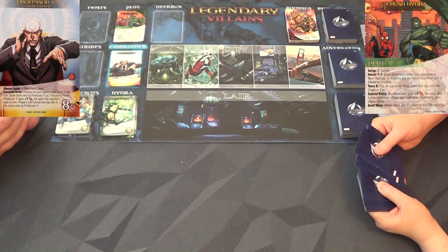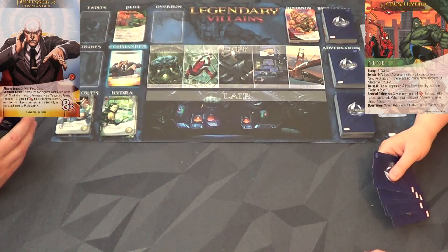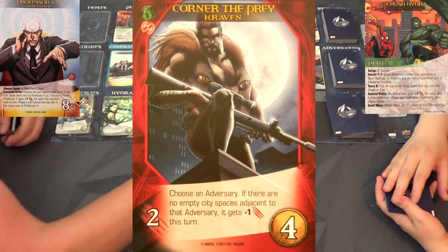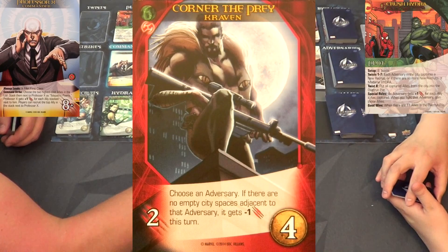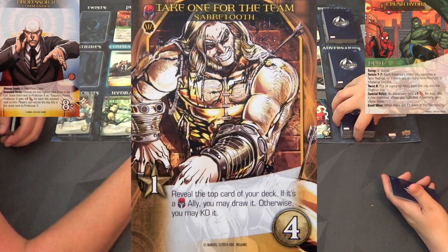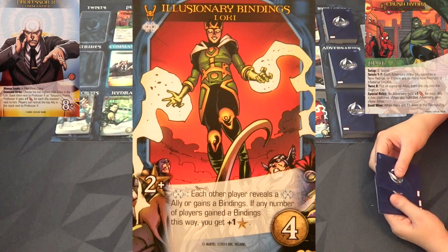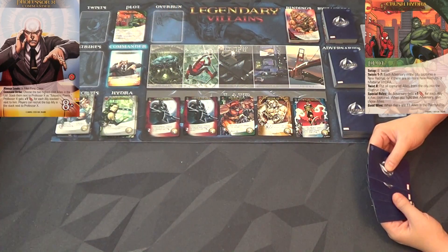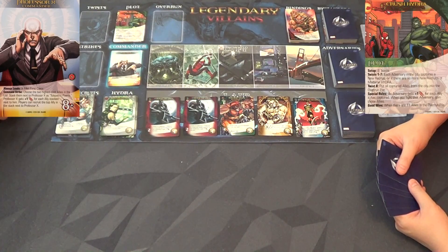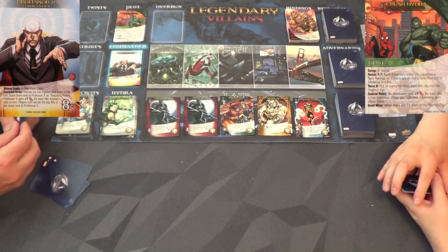Why don't we just start playing - we do have bindings and we'll explain how those work as we go. We have a bunch of new heroes as adversaries and a bunch of new allies that are our bad guys. Let's turn over our top five allies: we have Craven Corner the Prey, two Cravens in a row, a Juggernaut, Sabretooth, and Loki. We're missing Magneto. Craven's my favorite, Sabretooth's my second favorite, and Loki is just a flat-out blast to play with.